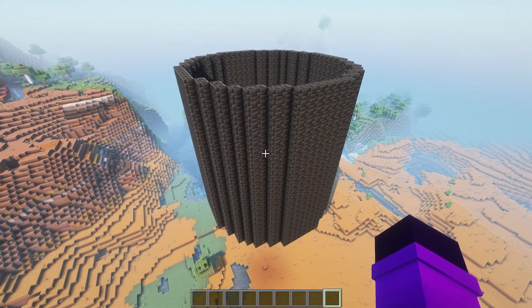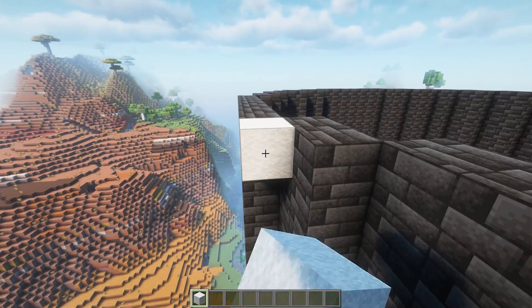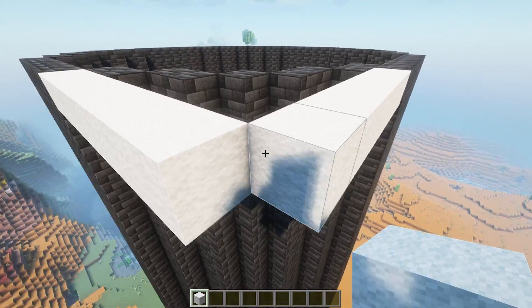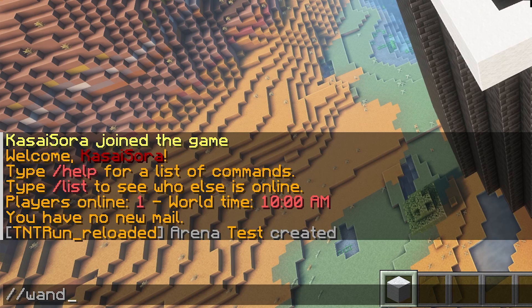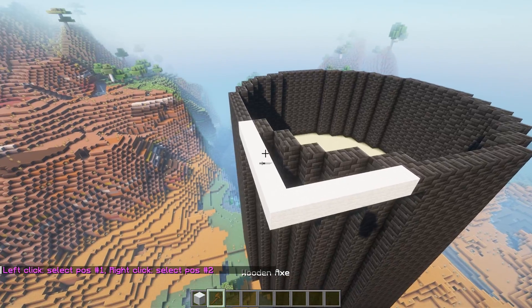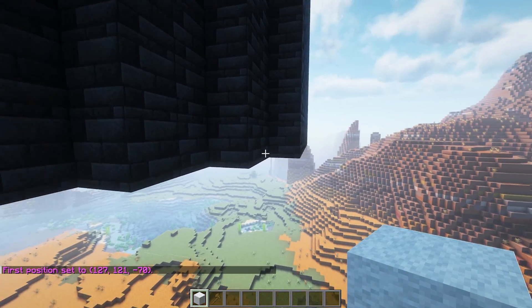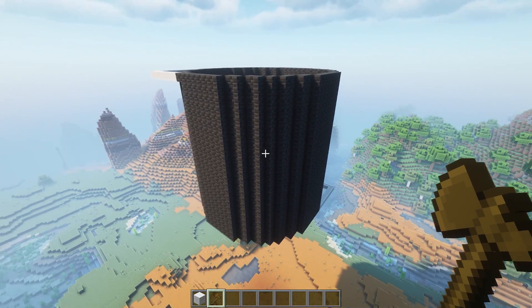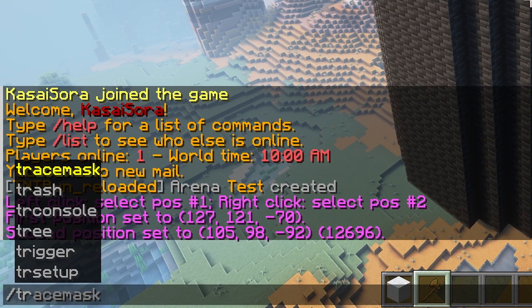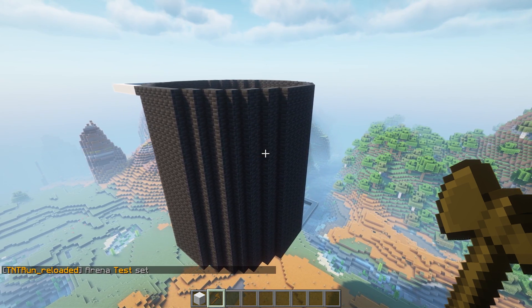Now the next thing we want to do is select the entire arena. If you have a round arena, the best thing you can do is go to the edges and build out to the side a little bit until the lines come together in the middle. With WorldEdit, type slash slash wand — this will give you a wooden axe. Left click on that corner block, fly to the other side, build the lines out, and right click. Now this entire arena has been selected, and we can type slash TR setup set arena, then the name you've given your arena — in my case, test.